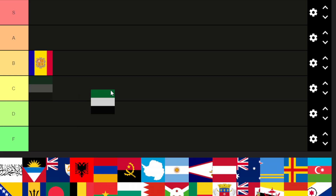Now this one, I don't know which one this is, because I can't tell if that's green or red on the top. I'll put it in C tier, because it's kind of bland, only three colors, no cool designs.